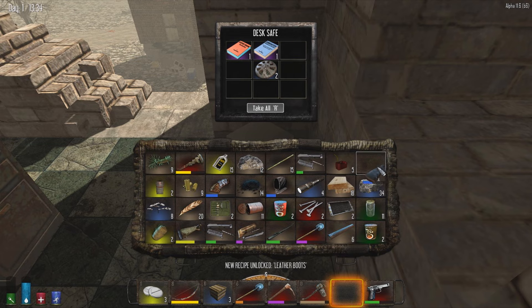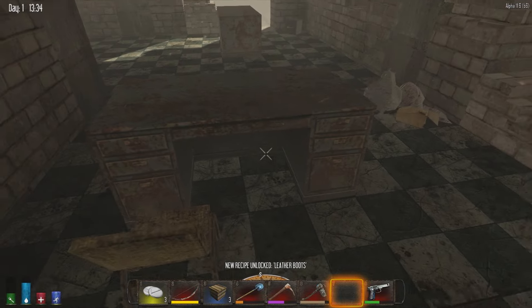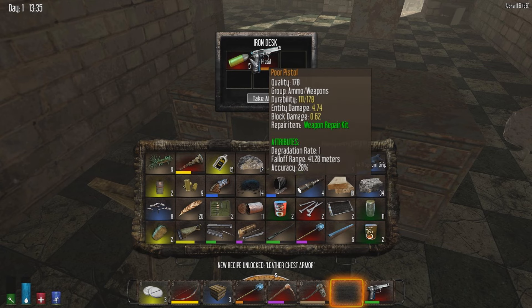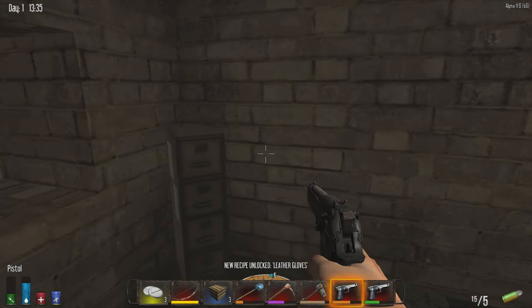We'll take this and this 44 Magnum Grip. I think we can almost make a 44 if we know how to make one. Another pistol? Well, it's poor quality though - I don't know if I should still take it or not. I don't even know what that fuel is for, I'm just dropping that. I'll take the other pistol.